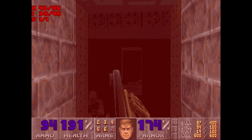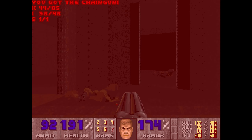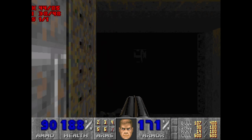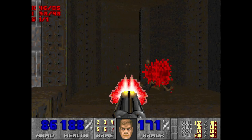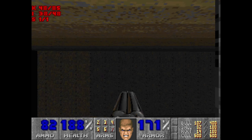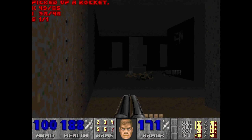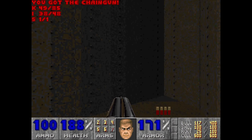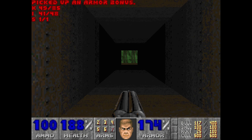Three doors — doesn't matter which one we go to. There's a bunch of chaingunners in there too. The spectres can't get out — I was going to say that, and then they come out, of course they do. Pick up these rockets and we'll move on. We're going to fall down here — the only way out is now through.